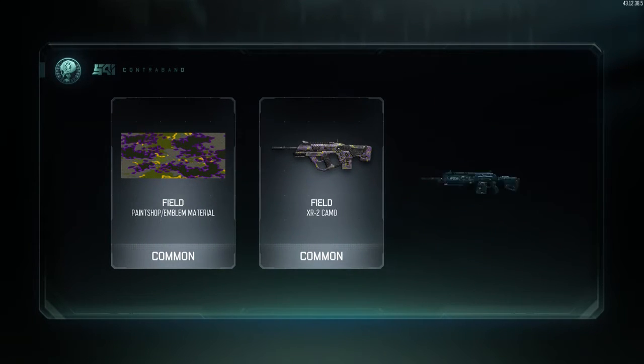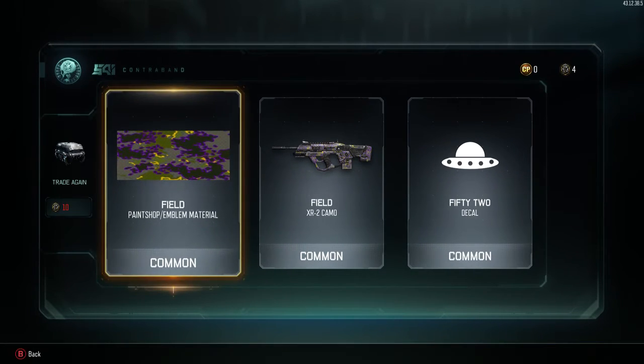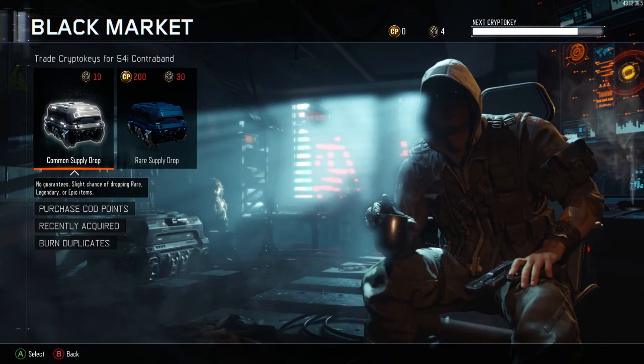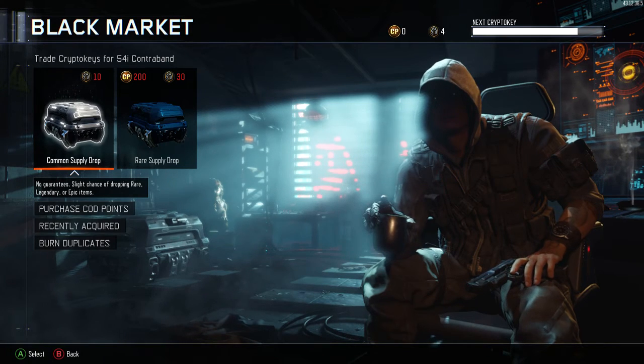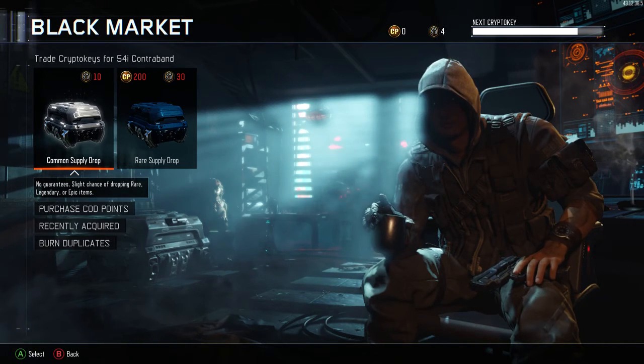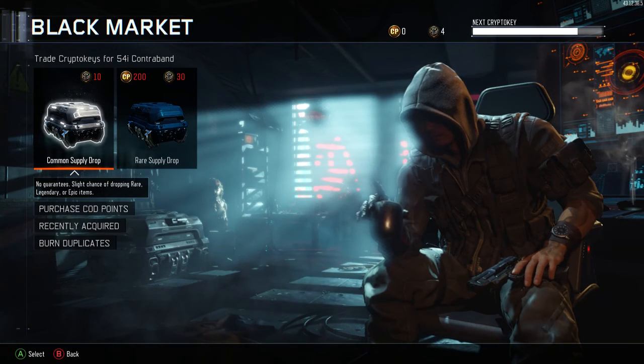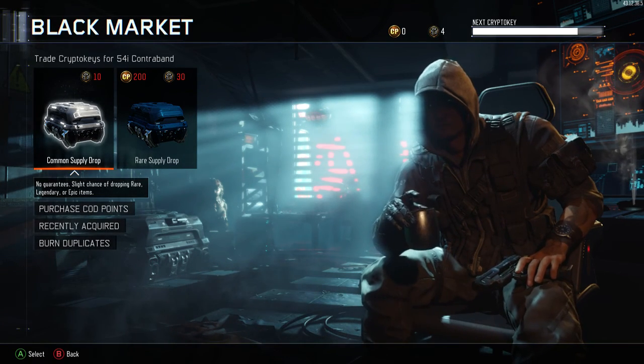I know it will be common so I could care less. Okay, that was very bad. We ended up with four crypto keys left — that wasn't the best supply drop opening, but it was pretty good since I got that Monochrome for my SVG. If you guys did enjoy, please leave a like. It's been SLS, goodbye.